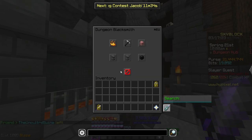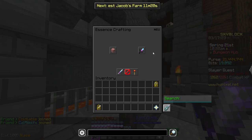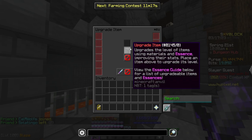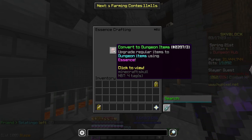Wither essence gives you buffs both within and outside of dungeons — for example, five strength is permanently on my profile even when I'm not in a dungeon. To salvage something, simply put it in the slot and click the button. To put stars on something, come to essence crafting in the top corner and go to 'convert to dungeon item' if it's a regular item, or 'upgrade items' if it's already a dungeon item. Based on your catacombs level, dungeonized armor will gain a boost while you're inside the dungeon.